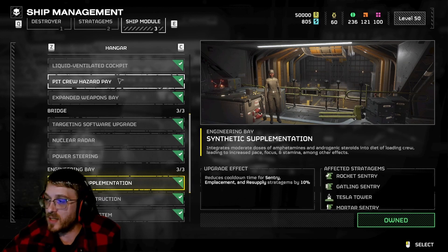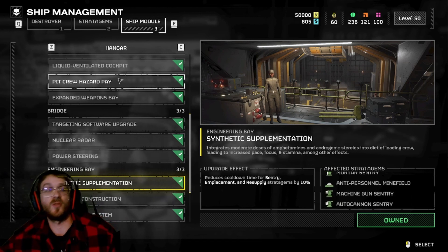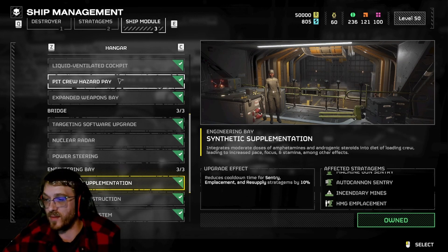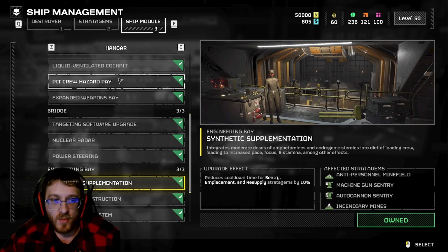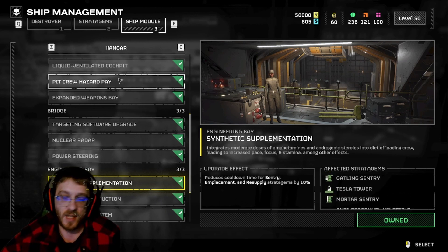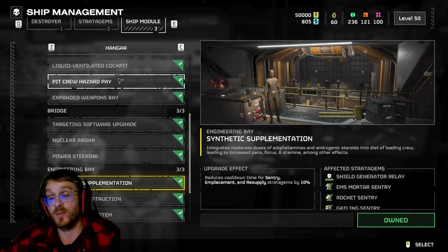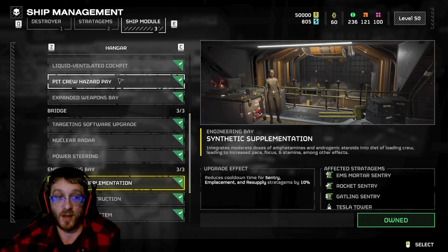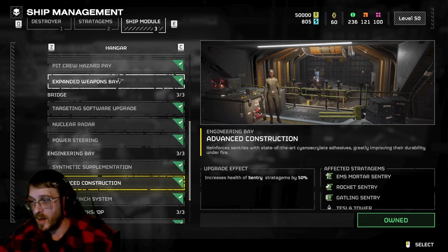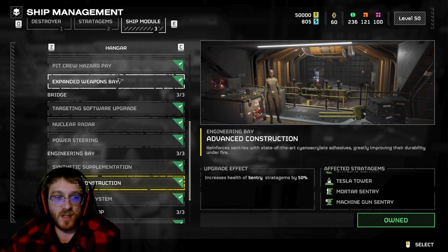Synthetic Supplementation reduces cooldown time for sentry placement and resupply stratagems by 10%. Out of all the cooldown time upgrades, this is the one that would actually be good to buy. If you use sentries and you're holding down a defense or extraction zone, you want that sentry coming off cooldown as fast as possible - you're going to be throwing them out right away as soon as they come back.